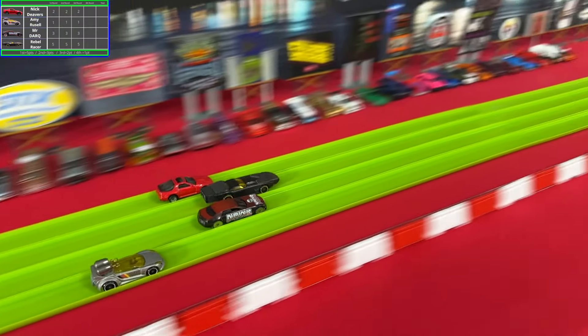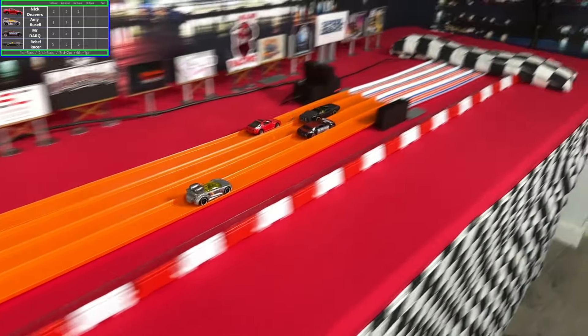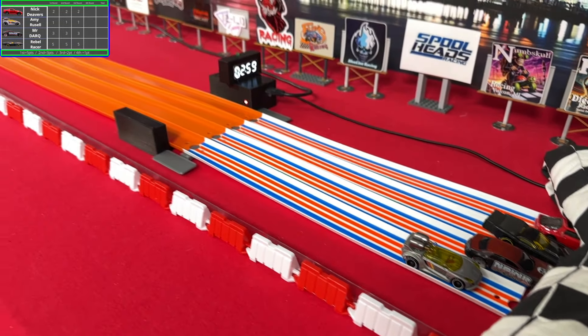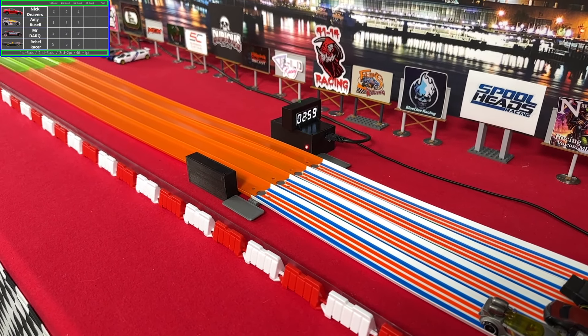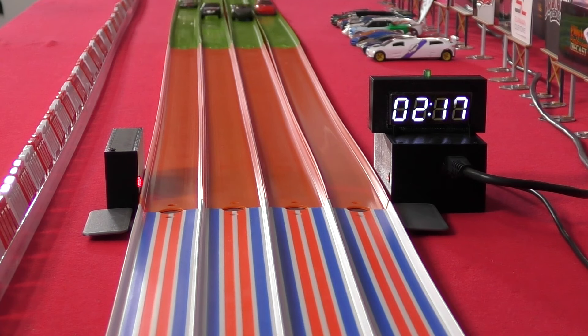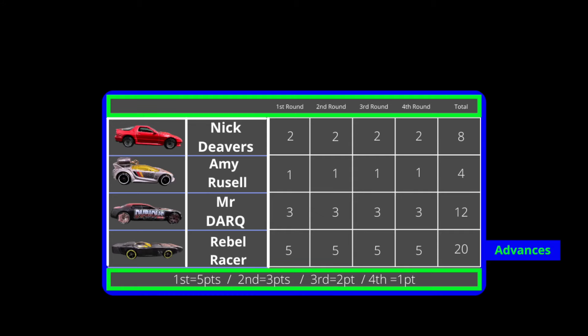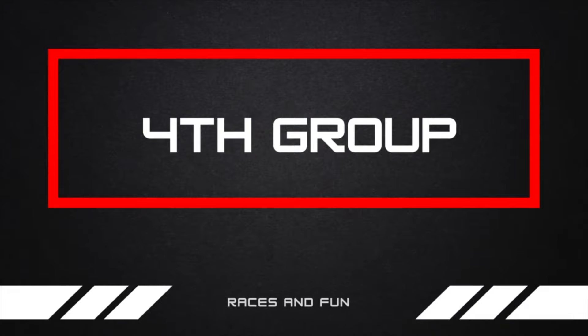As the race begins, Rebel Racer is already out in front going down that hill, and they grab that fourth win, finishing under 2.6 yet again. That should boost their confidence at least a little bit. Now we have one group left to go.